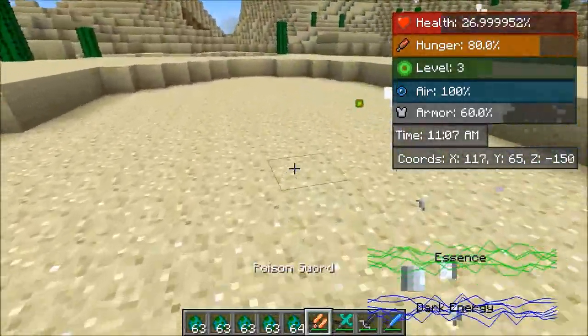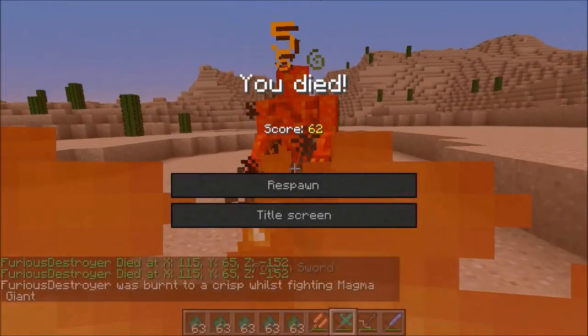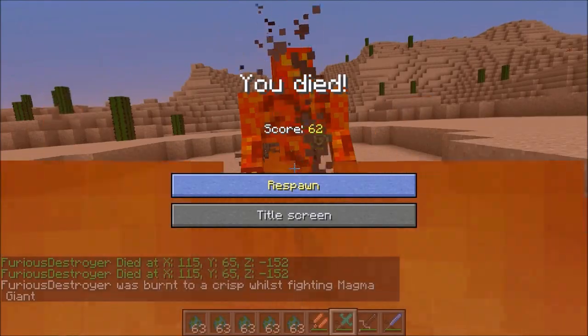Some kind of weird cloud stuff on the ground. We've got one more mob — the magma jump. I'm burning today. These mobs are pretty painful.